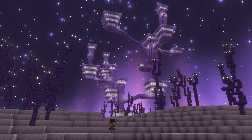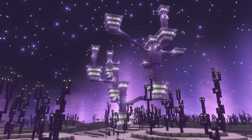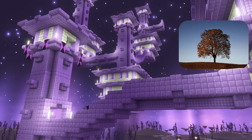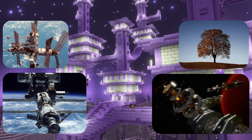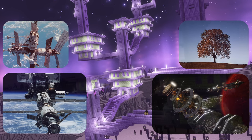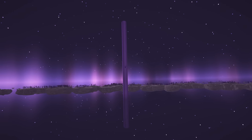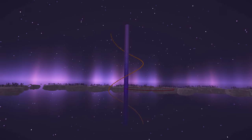That leads us to the biggest transformation of this dimension — the end city. We had a ton of ideas: a giant tree city, or perhaps something more like a futuristic space station. None of these really felt right. The end definitely feels a little futuristic, but also very mystical and strange, so we wanted to capture all of that in our most creative design yet. After all the planning, uncertainty, and a whole lot of sketching, we ended up with a design — on a very limited time scale — that definitely captures the different themes of the end.